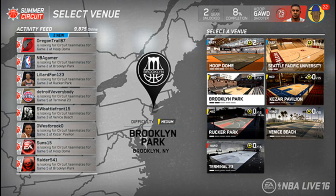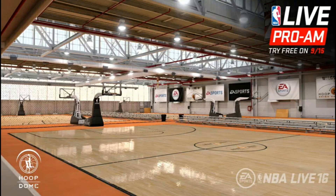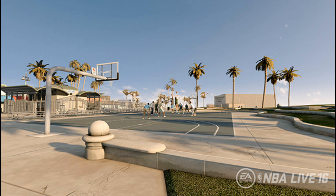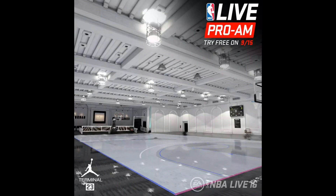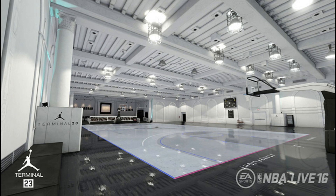In the circuit, you can play solo, but it's highly recommended that you find other live players to team up with. You can quickly match up with other players and start a private lobby and squad up with your friends. All this is with outdoor and indoor venues: the Hoop Dome, Seattle Pacific University, Brooklyn Park, Keyser Pavilion, Rucker Park, Venice Beach, and Jordan's Brand owned Terminal 23.